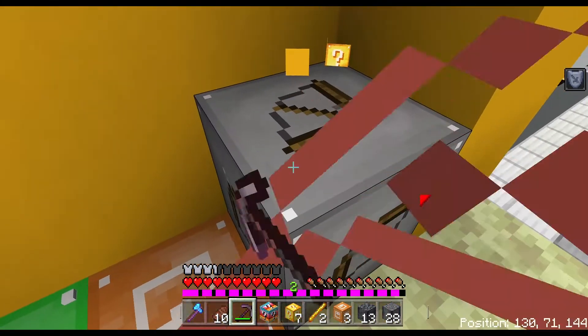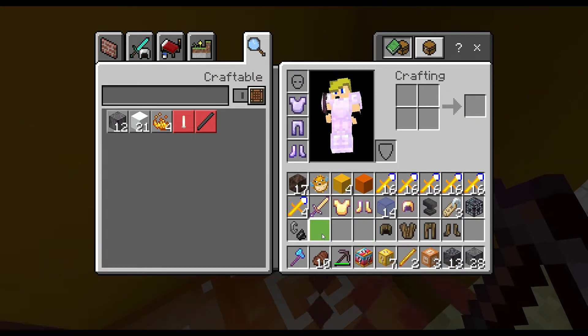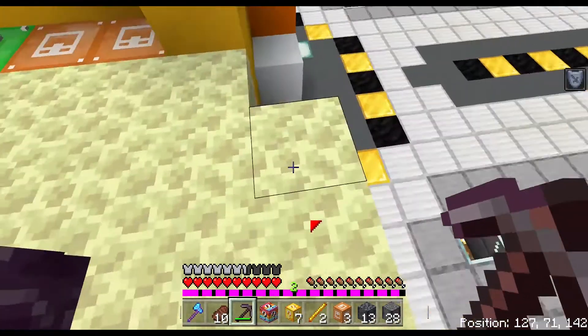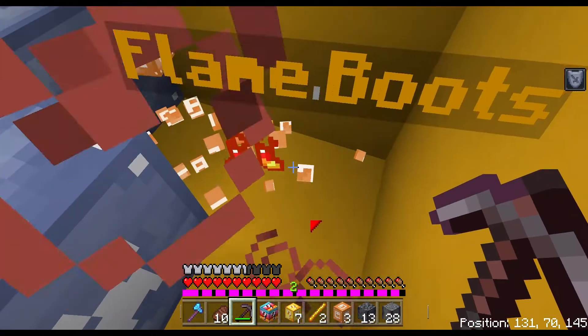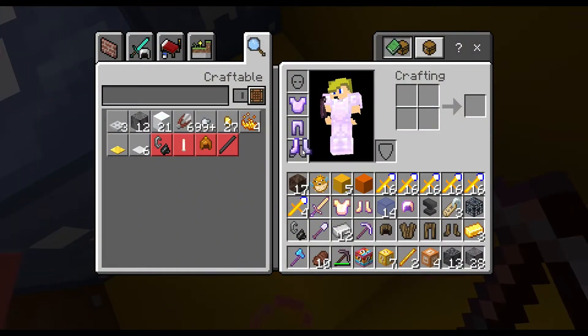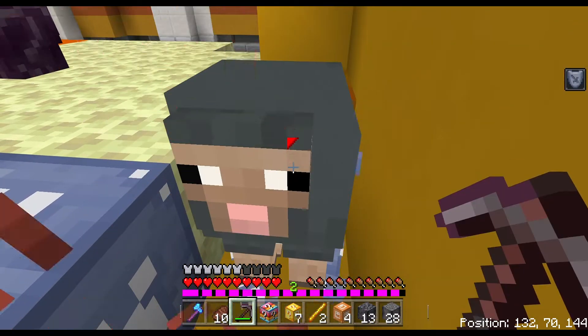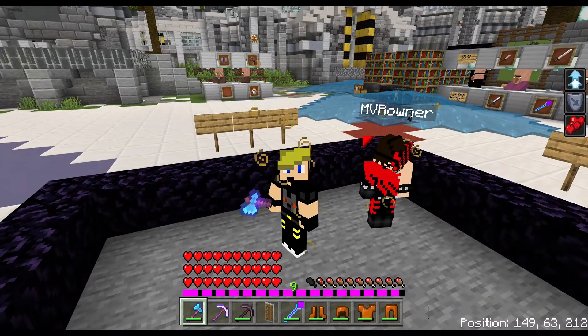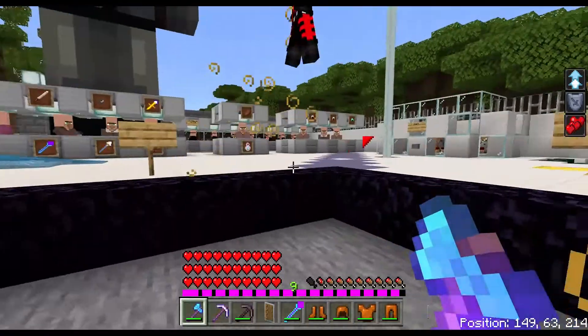I'm gonna mine the rest of these. Ooh, flame boots! What are flame boots? I would very much like to wear flame boots — those look like they're gonna be cool. Bunch of sheep — I don't need sheep. Alright, so we both have all of our items. I was able to get some things from the piglins. I'm a little sad I wasn't able to get just a little more. But now it's the grand reveal — we'll see what MBR got and what I got.